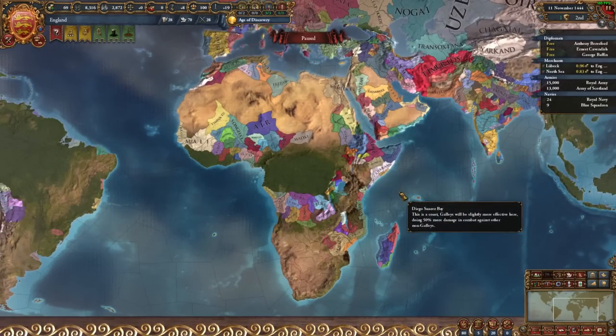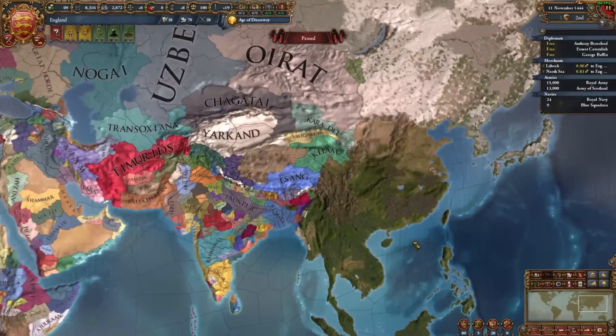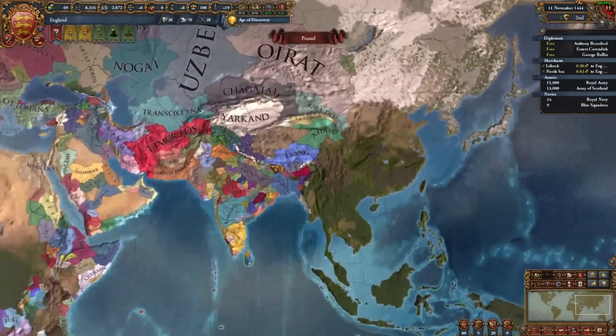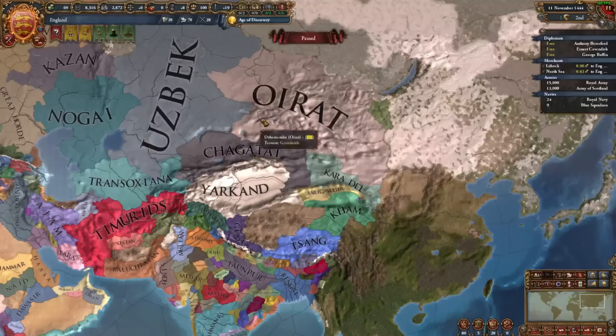Africa remains unchanged, but in Asia we see the removal of China, Japan, Korea, and Southeast Asia. This has a quite negative impact for the Indians in terms of trade from that area, but by the time you get to Persia, India is still going to be the main source of money there, so it should remain relatively unaffected. This also hurts Oirat's early development and moves into the Ming, but it should remain relatively viable as a country still.